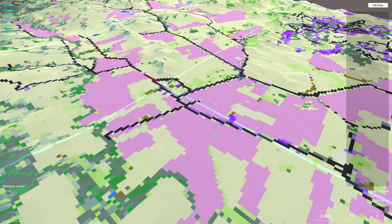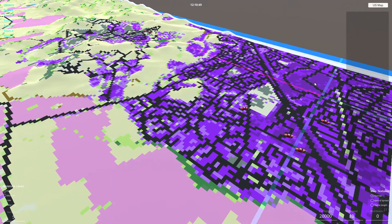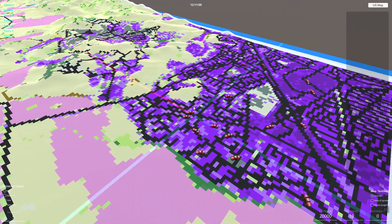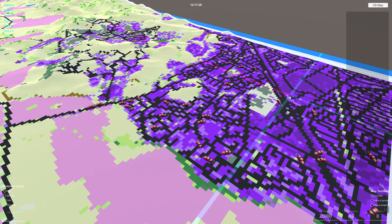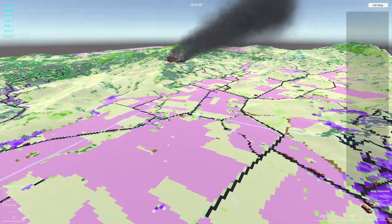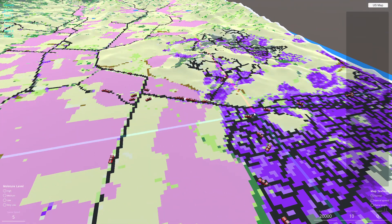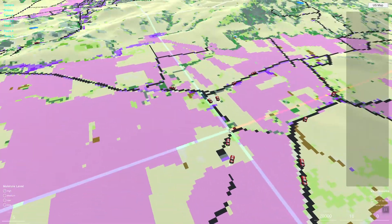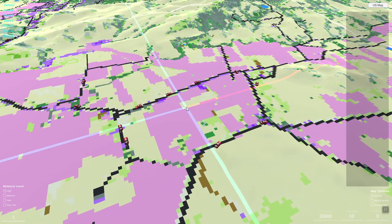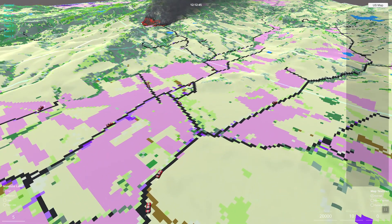This is also connected to the server, which means all these vehicles are communicating to the server and anybody playing on the same map will see these exact same cars moving to the exact same places. It's really kind of fascinating to watch them all move in their own little random ways.